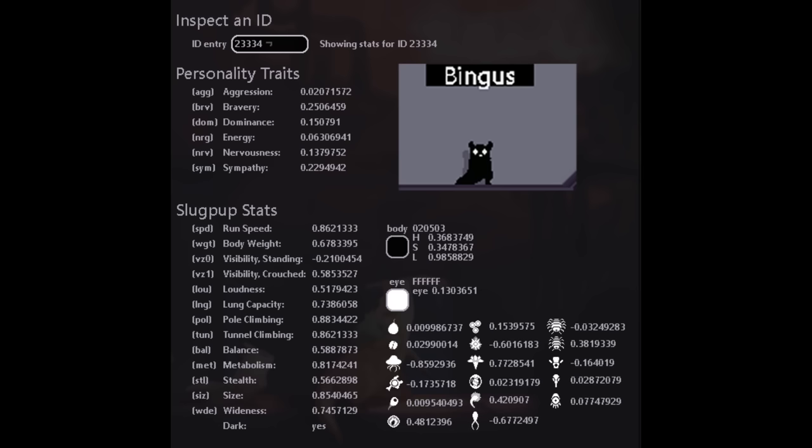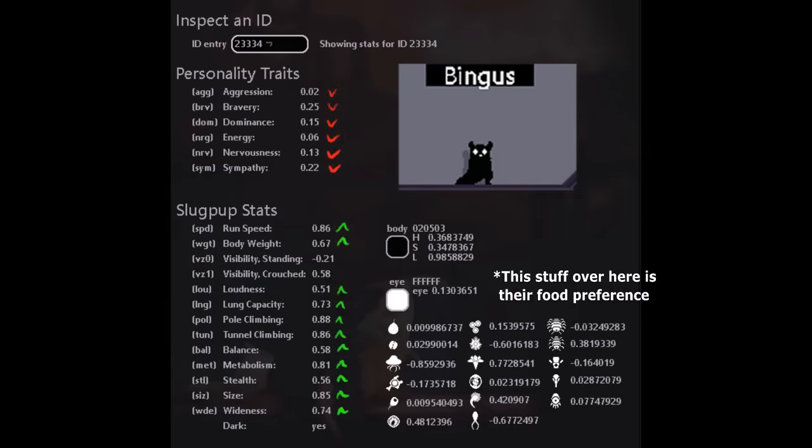The first Slugpup in our roster is Subject 23346, Codename Bingus. They are a relatively mellow Slugpup with lower-than-average scores in personality traits, but higher-than-average scores in physical stats.